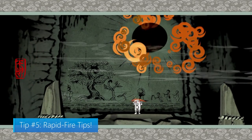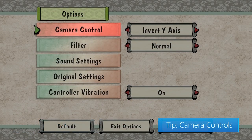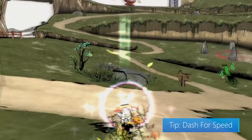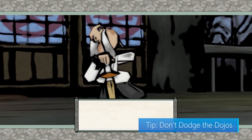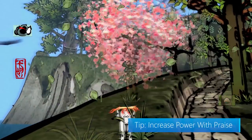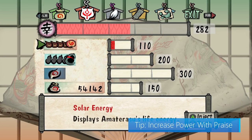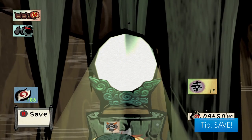For tip number 5, we've got some rapid fire tips. The default camera controls are technically inversed, which can feel funny to some people, so if it's not your thing, be sure to change it in the camera settings. When running, Amaterasu's speed will increase over time, but if you want to jumpstart your speed, do a dash. Visit the dojos and fork up the money to learn new techniques as often as you can — these are incredibly useful and will no doubt help you in battle. Praise is earned when you restore nature or feed animals, and you can then use praise to increase the power of your divine attributes. Lastly, this game does not autosave, so save at the reflection mirrors every chance you get.